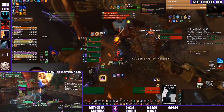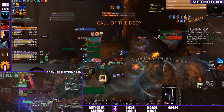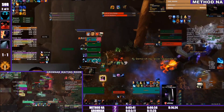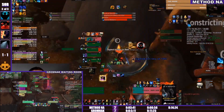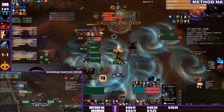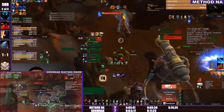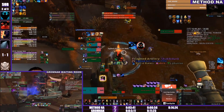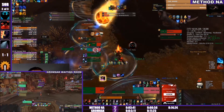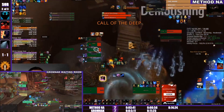I'm very impressed with Method NA's performance in this dungeon. They clearly had a really good plan going in and executed it well — smart pools with the Awakened mobs, very clean runs throughout, good Spotter usage without waiting around too much, and clean pulls making sure the Spotter doesn't bolster massive mobs. Very impressed overall with how clean the Siege was from them.